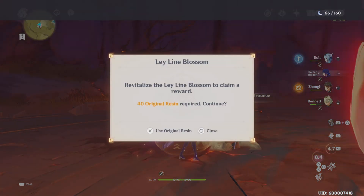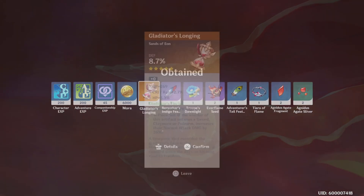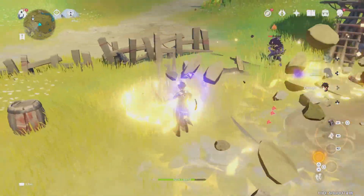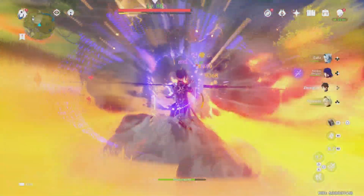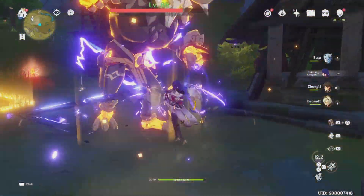For example, the plus 20% attack that all of them give does not stack, but everything else does. With Broken Pines, whenever you activate the Millennial Movement effect, it gives you attack speed. So the attack speed will actually stack alongside the 20% attack buff and alongside the normal and charged attack damage that Freedom Sworn Sword gives.